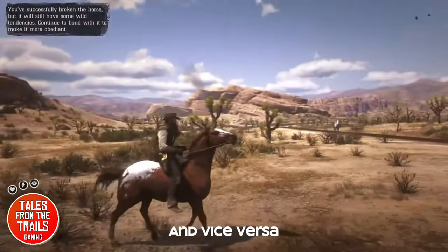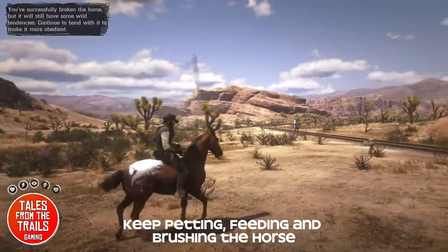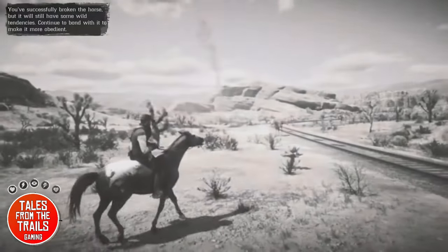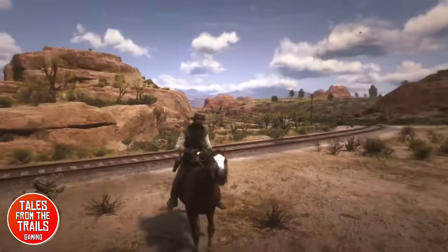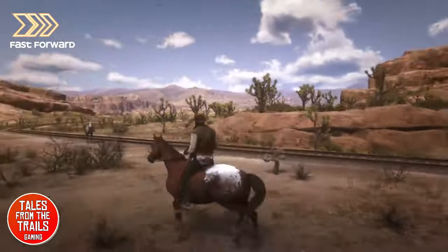There we go, it is calm, it's not quite ours. What we need to do is keep petting, feeding and brushing this horse. Alternatively, what you can actually do is just throw your saddle on, and that will give you bonding level 1 immediately, and as soon as you get that bonding level 1 it means that horse is yours to do as you please. I'm just going to keep repeating the feed, groom and brush process.